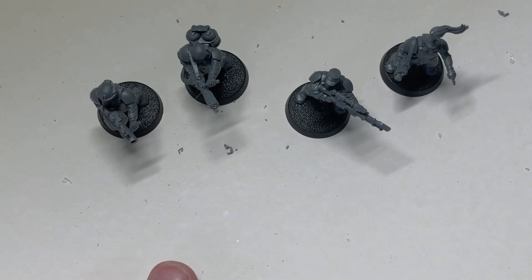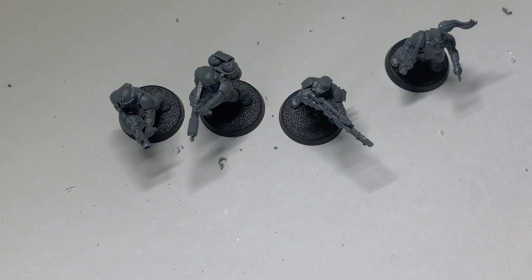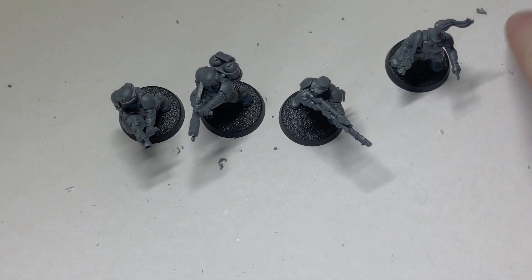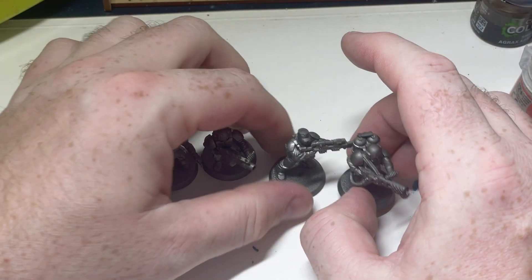Now I've got to decide what color I want to spray these guys. I don't know whether to go silver, black, or Greyseer. I'm thinking silver because there are more silver details. I have a collection of paints over here I've already picked out for what I'm going to do. We'll get them sprayed and then we'll come back. So I've got them sprayed silver.